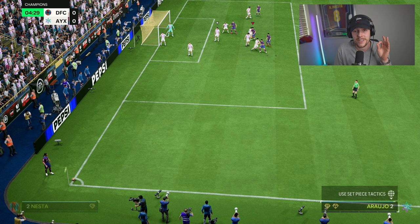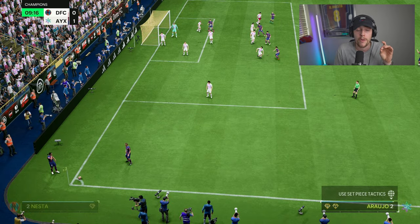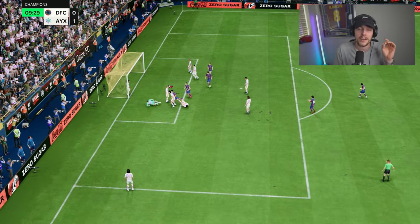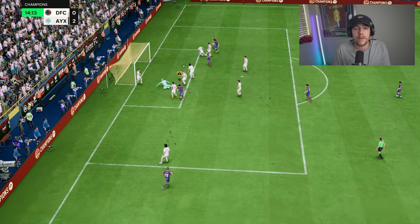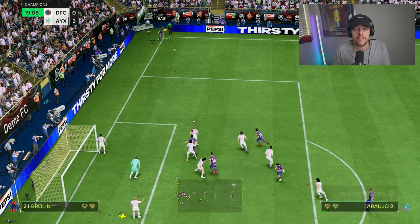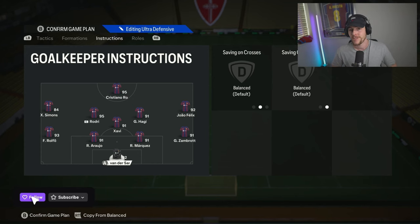Center backs — don't touch them, I will find you, unless you are absolutely dominating your opponent. I literally have a dunking compilation of Ronald Araujo dunking on all my opposition in champs — aerial plus off corners is insane. Goalkeeper we just leave on balanced. That's the 4-1-4-1 — leave a comment if you use it and I'll catch you in another one. Cheers.